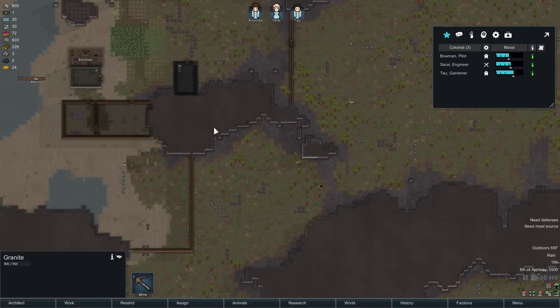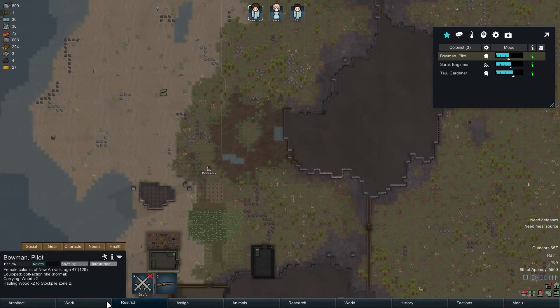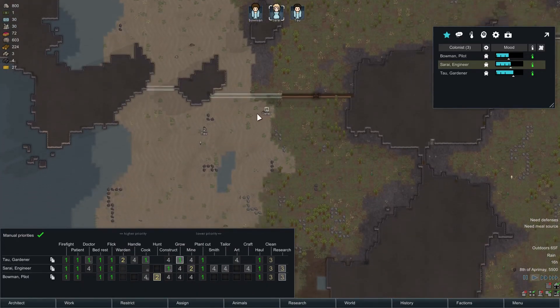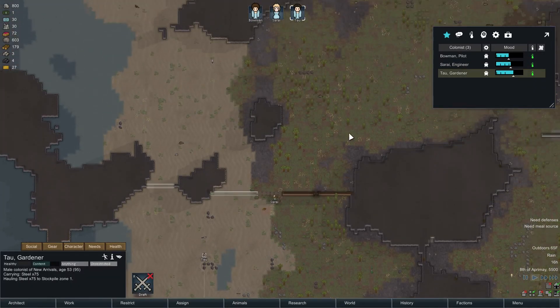I was thinking of sticking the power somewhere in here. You can manage to dig a little bit in and get some of your power and remove part of the rock, but once you go in like three squares or something, it seems you can't remove the roof. So I might be able to stick a little bit in here. So our builder — she's building that stuff. They're also having him take the stuff to the stockpile.